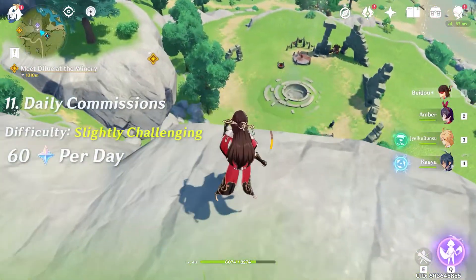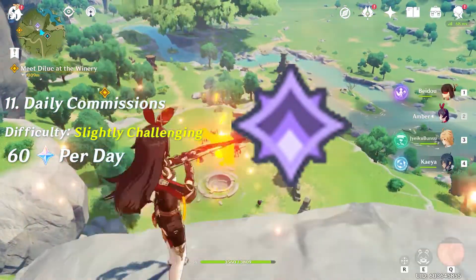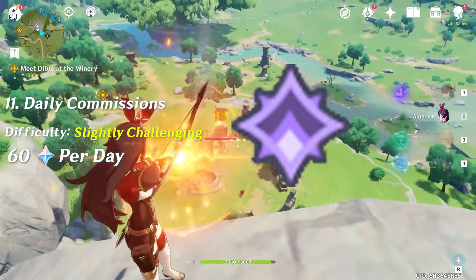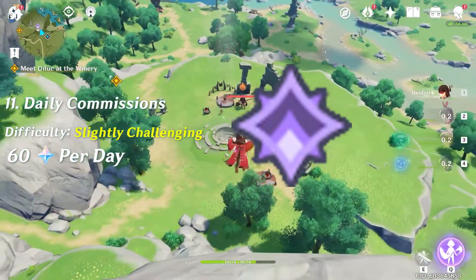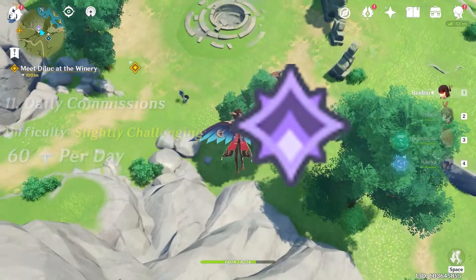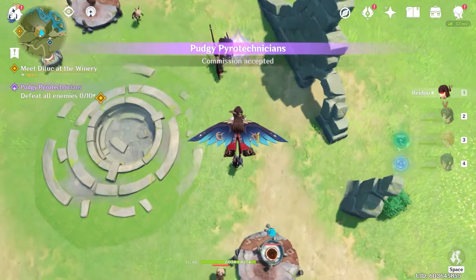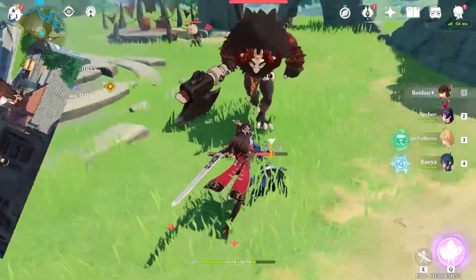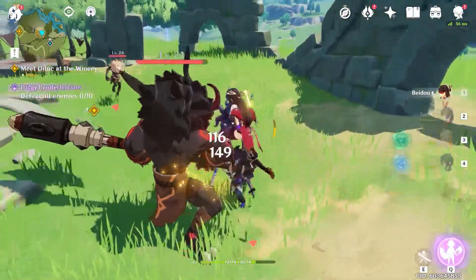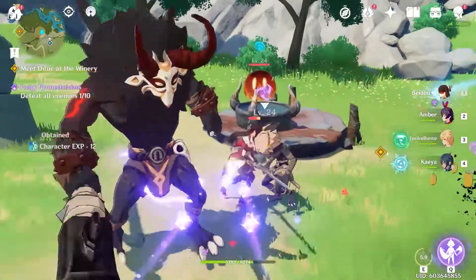Number eleven is daily commissions. The icon I just threw on screen is what you want to look for on your map — if you still have these, run there ASAP. You get 10 Primogems every time you finish one, and after doing all four you go see the annoying girl in town and she'll say her line — "Ad Astra Abyssus" or whatever. Anyways, you get 60 Primogems a day. It's definitely worth the time.